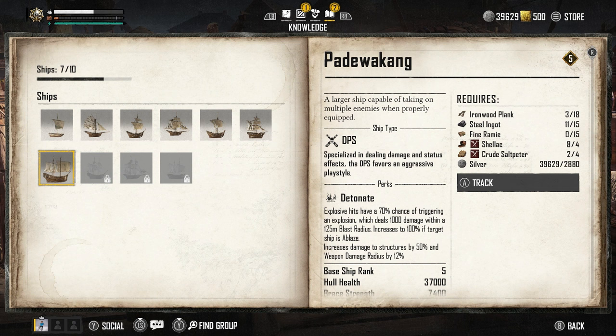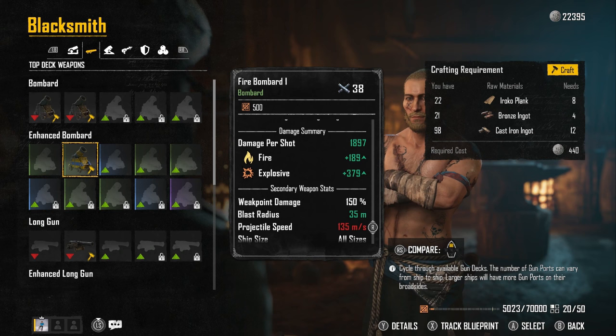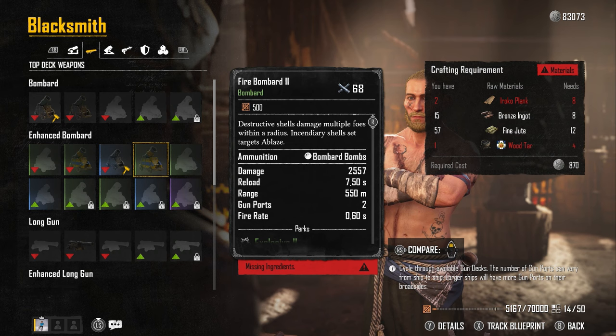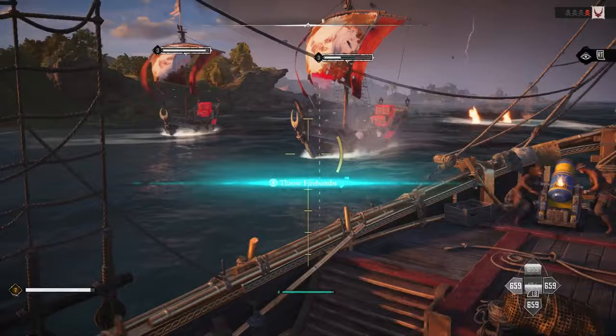The perk also increases damage to structures by 50% and weapon damage radius by 12%. Because this ship benefits from explosive damage, you want to get your hands on fire bombards — these weapons are absolutely incredible. Go to St. Anne, head to the blacksmith, go to the second tab of weapons — the top deck weapons — and under enhanced bombards you'll find fire bombards. To craft a fire bombard 2, you need 8 Iroko planks, 8 bronze ingots, 12 fine jutes, and 4 wood tar. They come with the Explosive 2 perk, adding 20% of damage as explosive in a 35 meter blast radius, plus Burning 1 for 10% burning damage, and deal 511 explosive damage per shot.